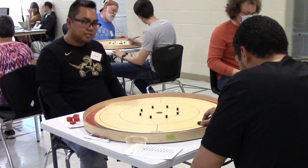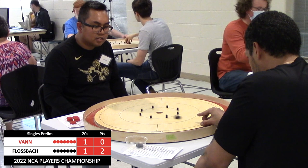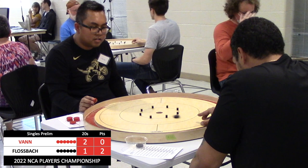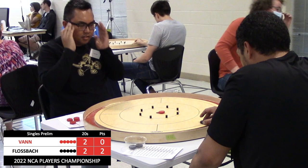Flossback opens round two with a 20. Van responds. Flossback misses all the way through the house and loses the shooter. Van takes advantage and scores another 20 — up a 20 with the hammer — but just misses over the top. See if Flossback goes for the fall-through 20 here, but he misses a little bit wide of the hole.